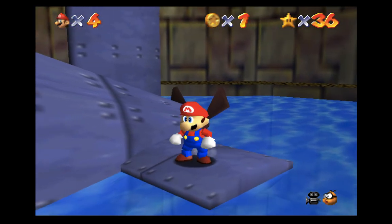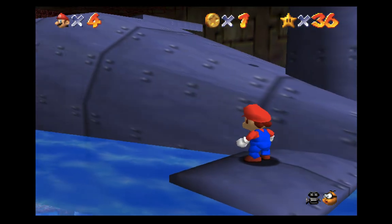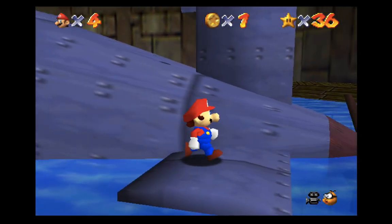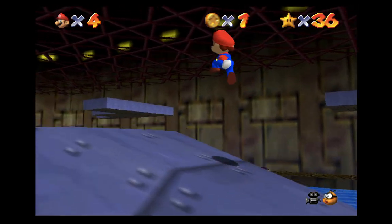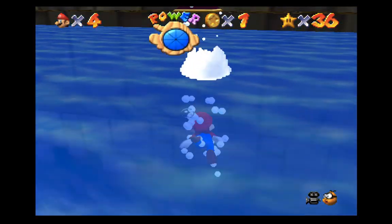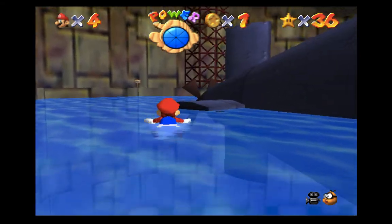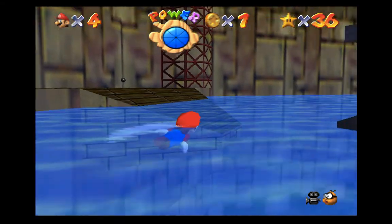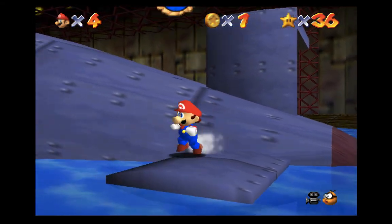Now that we're on here, what we want to do is do a side flip backwards onto the sub, and once we land we want to immediately jump dive or we will slide off. If you go too far right or too far left, you're going to slide right off. So your jump dive has to be exactly in the middle portion of the sub, otherwise you're going to fall off and have to swim back around again.